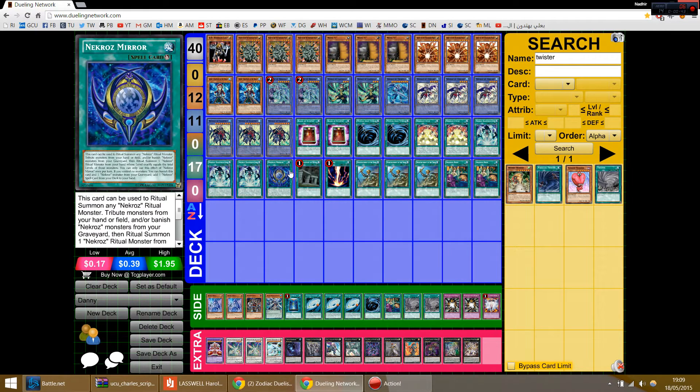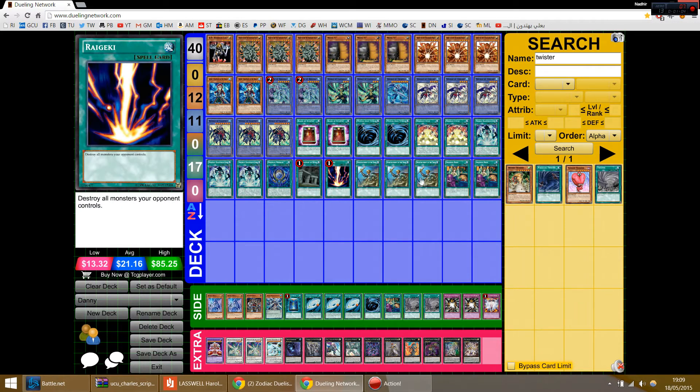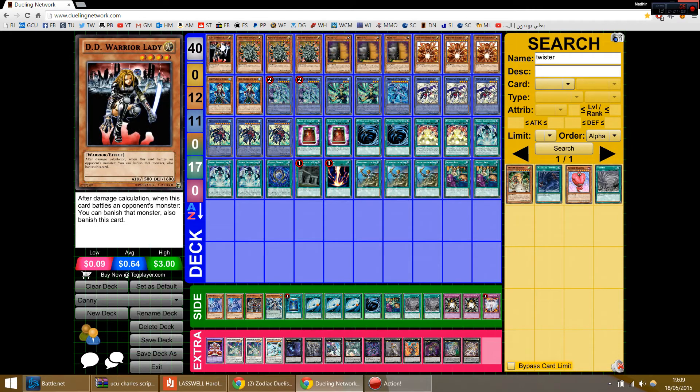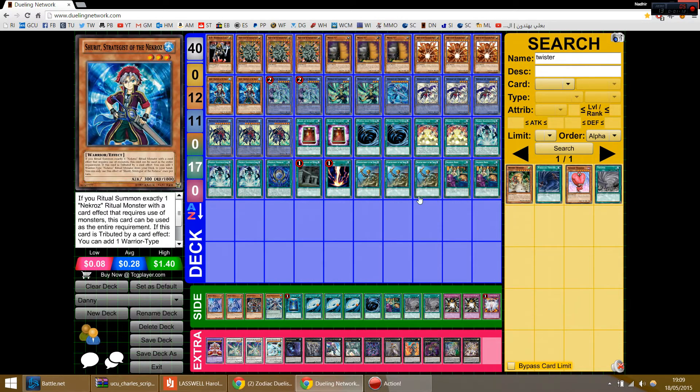He says in his notes to me that the Mirror is the worst of them all and it contributes to bad hands, which makes sense — you'll pretty much only really need the one sometimes in the mirror. It's actually the one you probably don't really want to open; you want to open Kaleido. So yeah, three Rota just to get to Shred and your Djinn out really easily — it means you don't need to waste Broww searches on Shred and stuff.